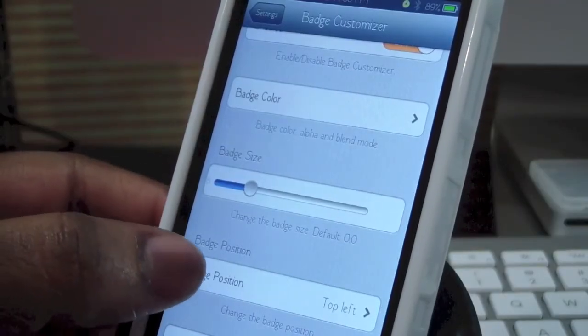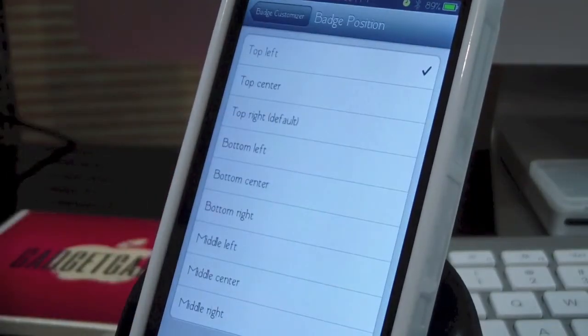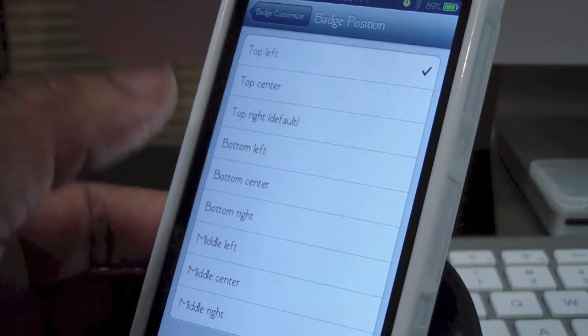Let's check the badge position. You have many choices here — top left, top center, top right which is the default, bottom left, bottom center, bottom right, middle left, middle center, and middle right.